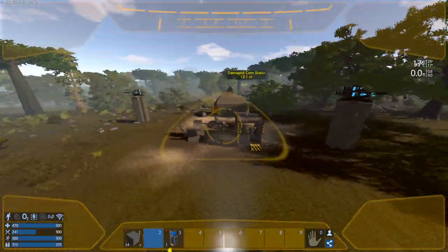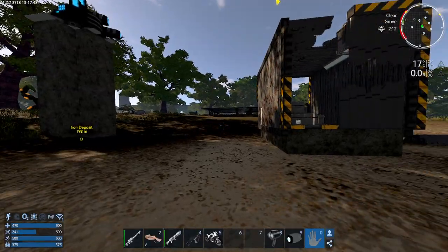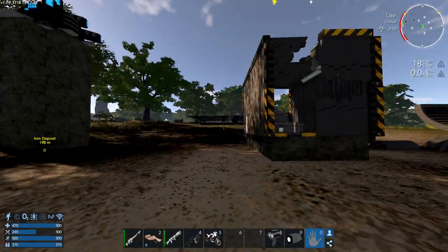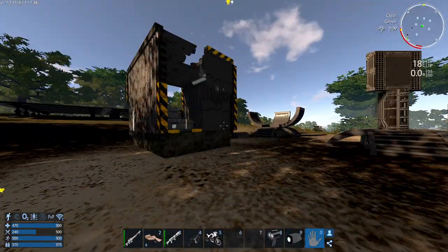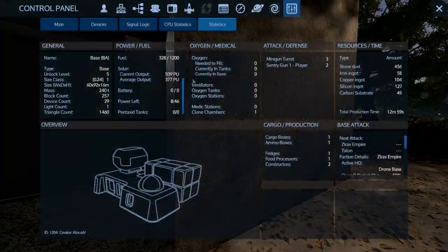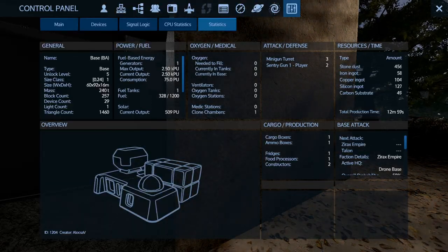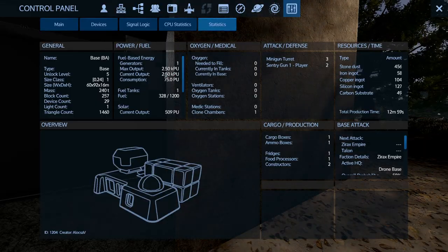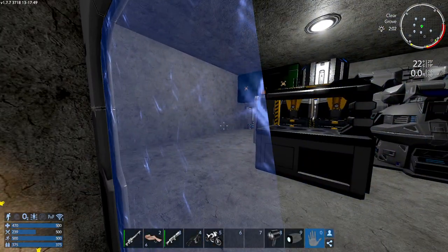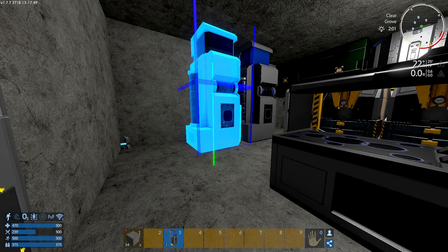The solar panels by themselves will not power the base — you need the capacitors. They're like batteries: they recharge when you're producing more energy than you need, and they supply the base with power. So you kind of need them both. The output is already showing some solar, but the base is still only getting power from the generator. Once I put in the capacitors, it'll take a few seconds.